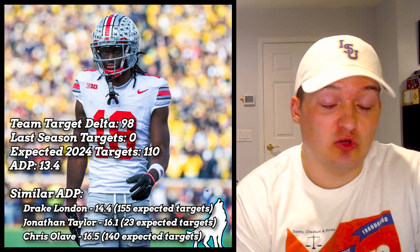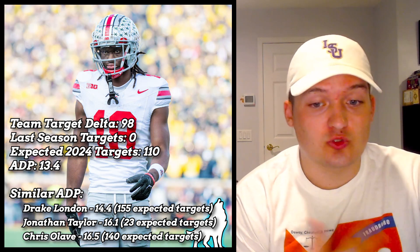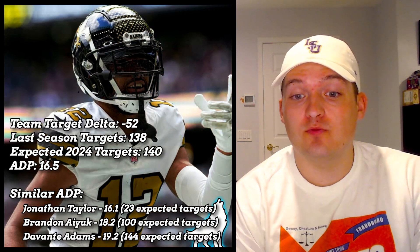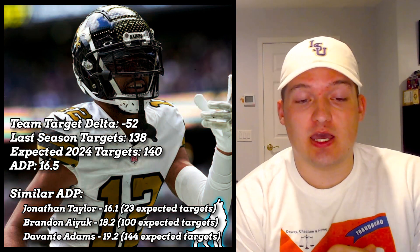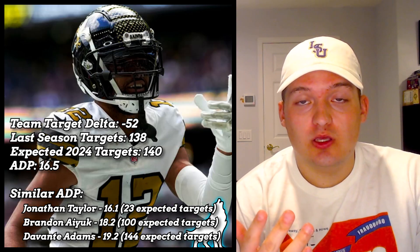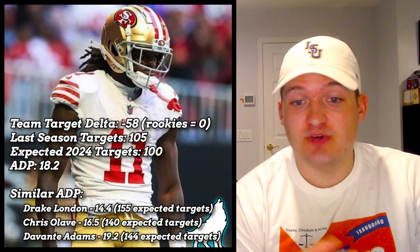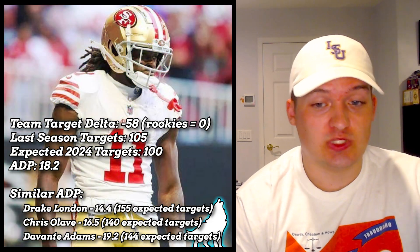I think Marvin Harrison will get 100 targets, but he's just not going to hit the 150 I expect from Drake London, Garrett Wilson, or even Chris Olave, who I think should have more targets than him this season. Chris Olave is another solid target in the first two rounds — quite on par with Devante Adams. Ayuk is going to be looking at around 100 targets, and I'd much rather have Devante Adams at 140, Chris Olave at 140, or Drake London at 155 than Ayuk at 100.